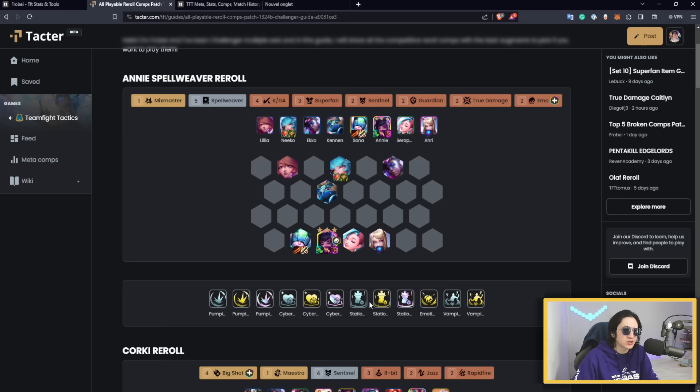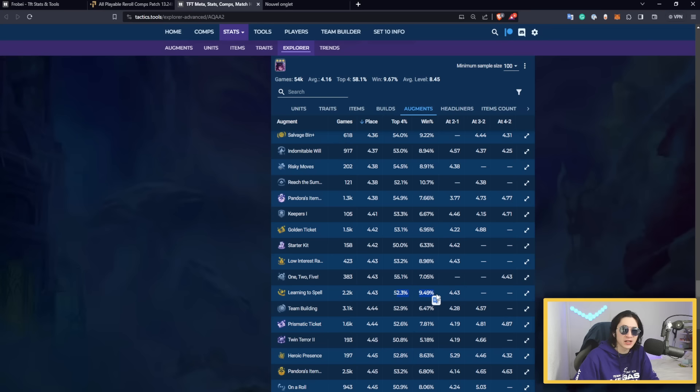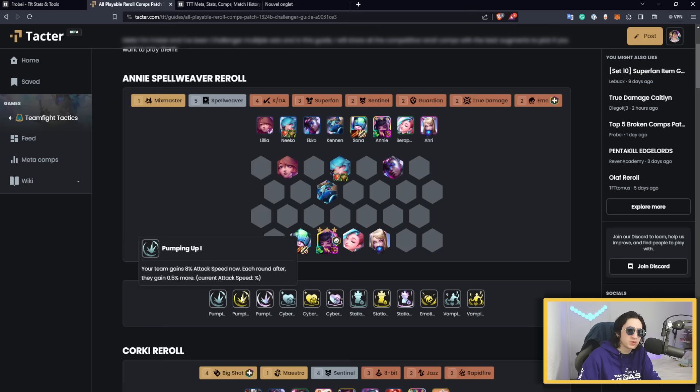Stationary Support and Emotional Connection are actually nice augments. One trap augment is Learning to Spell — the data shows it doesn't give that much value, so avoid it. Raise the Tempo also isn't that great; it's just average and doesn't help you win. Instead, focus on combat augments that make your team last longer: Simulated Bugs, Stationary Support, Inspiring Epitaph, or things that give attack speed to your whole team. Only play this comp if Annie is Emo headliner and you already have five Annies by stage 2-2.